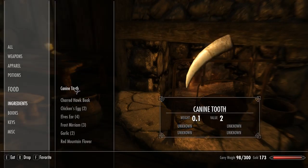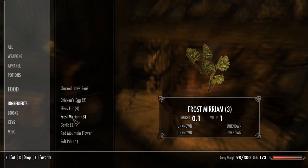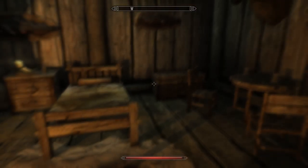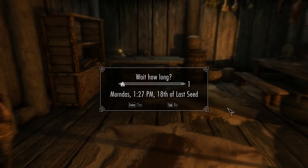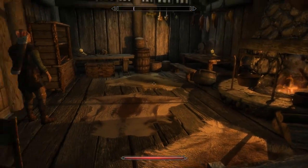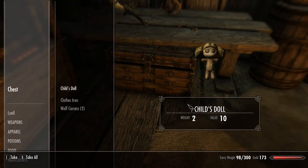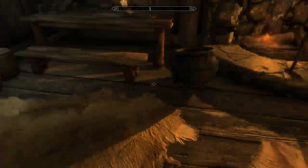The first ingredient option is always damage health. We've got two more wolves to take apart. I'll more than likely be done about 9 p.m. And I just noticed that Faendal's bed doesn't say it's owned, so I can actually sleep in here. I'll bring you guys back when I have the carcasses taken care of.